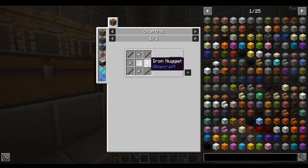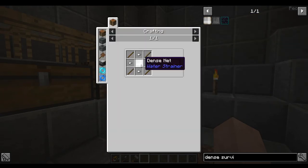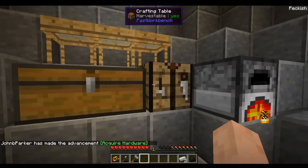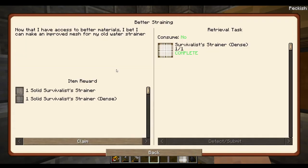We can get dirt out of a solid survivalist strainer, reinforced survivalist strainer, or a dense survivalist strainer. The dense one needs iron nuggets. We're going to go ahead and smelt some iron and get that dense survivalist strainer. We need a dense net - just six string - and a couple sticks and some iron nugs. We already have the string and sticks, so let's get the iron nugs. This is going to be a good use of our iron since it'll give us free stuff. Wait - that was a quest! We get a solid survivalist strainer and a dense one already.